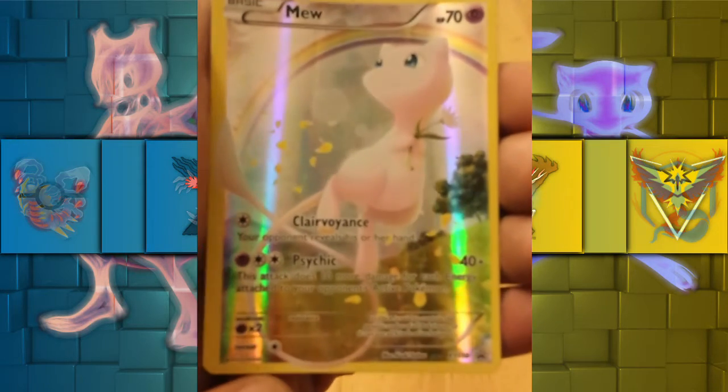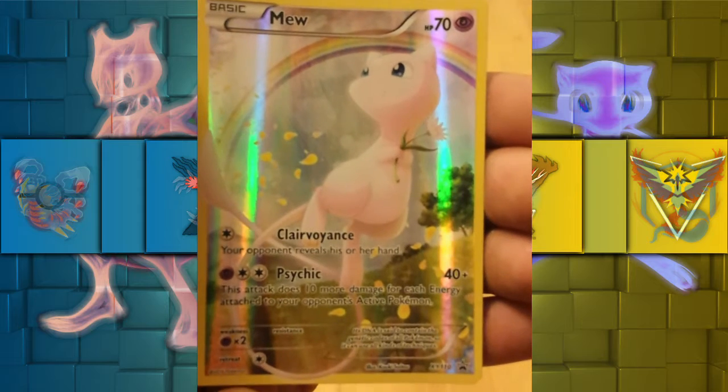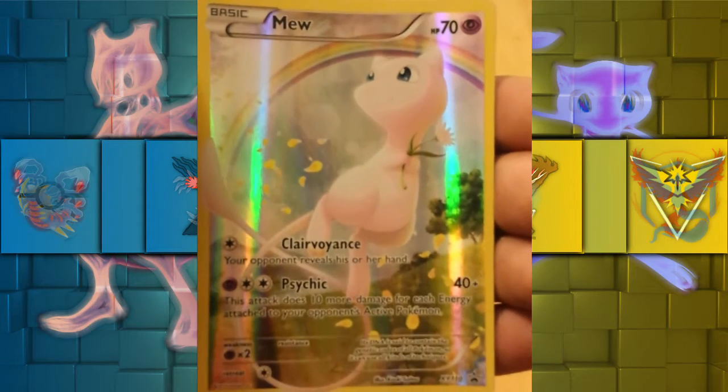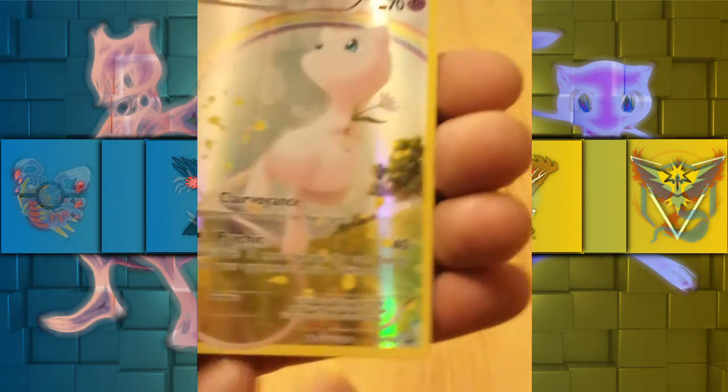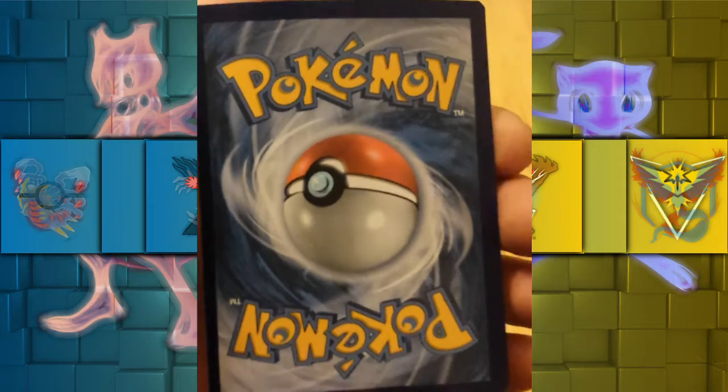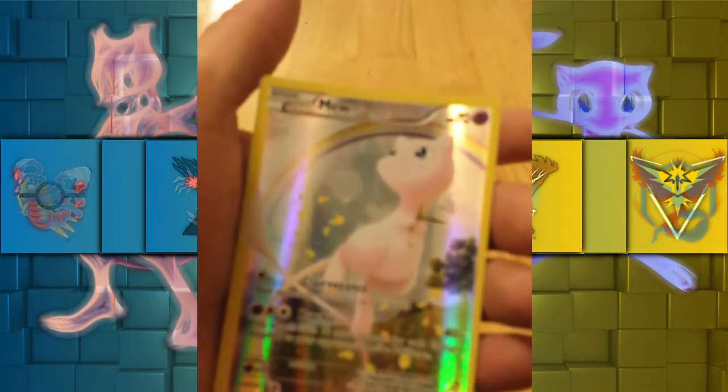Here's the main attraction himself — my beautiful number one legendary Mew, which is the Blackstar promo. Absolutely gorgeous. You can see the cut slightly — massively shifted to one side. The back is far to the left there, isn't it. It's terrible, but this is still going into the collection and it's still beautiful.